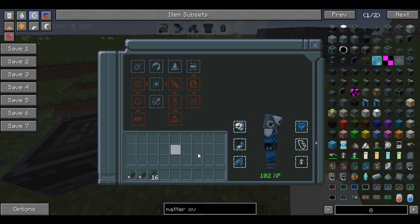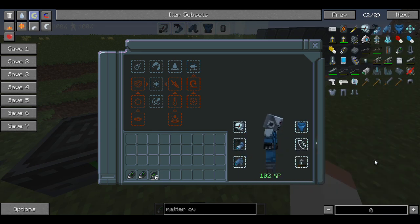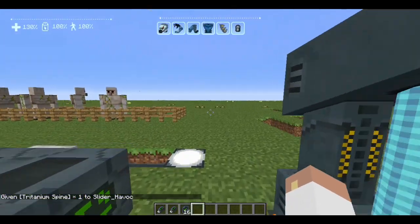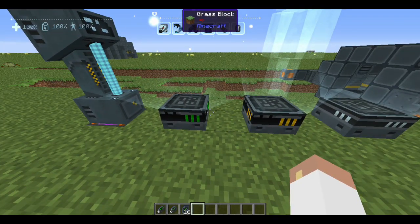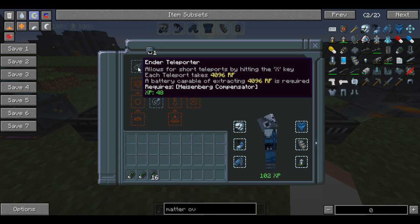Now that I've become a robot, if I add parts found around the world to the three major places I take on a shell that gives me some bonuses. Right now I have all melee attack parts, all plus one health. I forgot to put on the tritanium spine which adds max health of plus two and glitch time 50 — I'm not 100% sure what glitch time does. This is the android station where you can level yourself up as a robot. I have 102 experience right now and things like the ender teleporter cost experience.